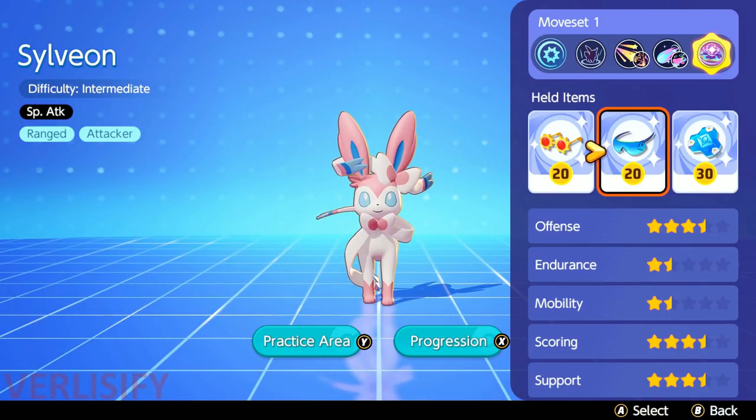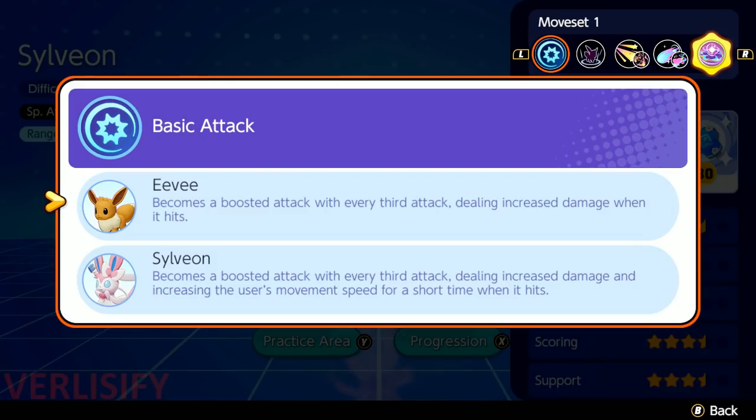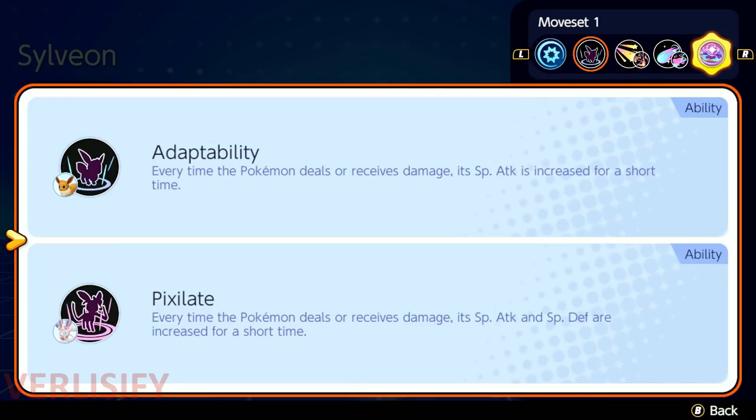You can get greedy and run triple specs, but even with all special attacking items, Wise Glasses just isn't good — it's not effective. Boosted attack doesn't really do anything; it gives Sylveon a speed boost, but if you're running Calm Mind that's covered. The Adaptability Pixelate passive stacks from running in and taking hits, and Hyper Voice or even Mystical Fire stacks multiple hits. Swift hits multiple times too, so Adaptability comes online.